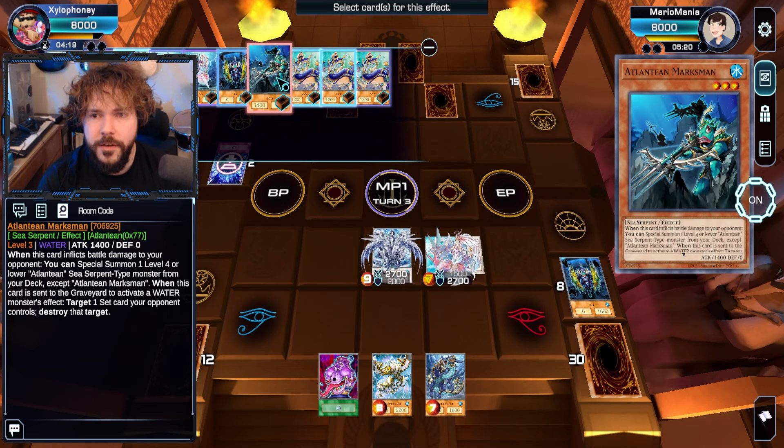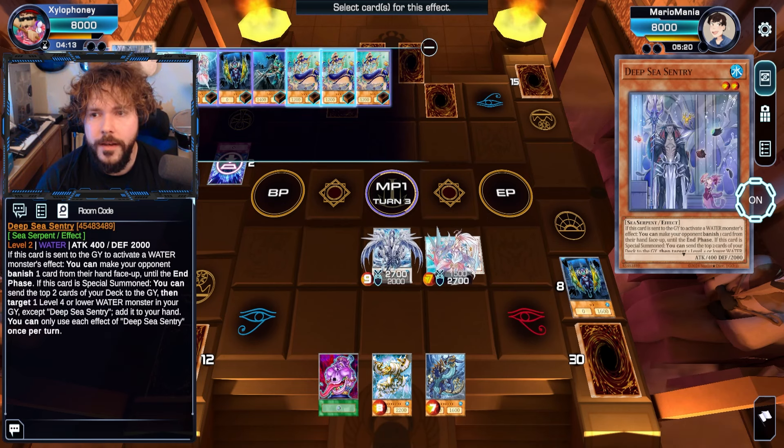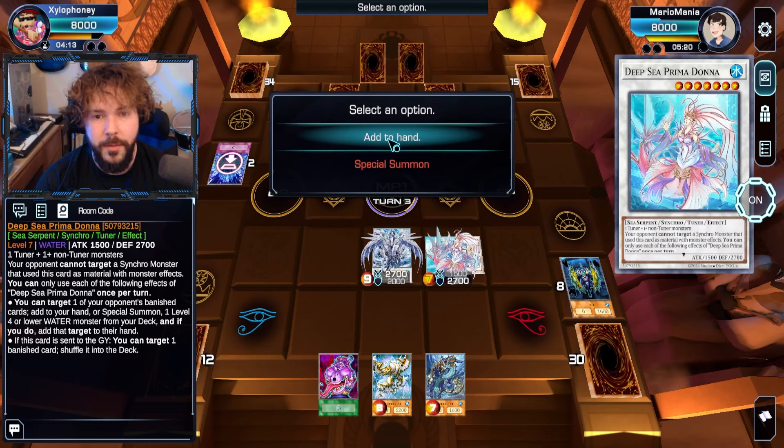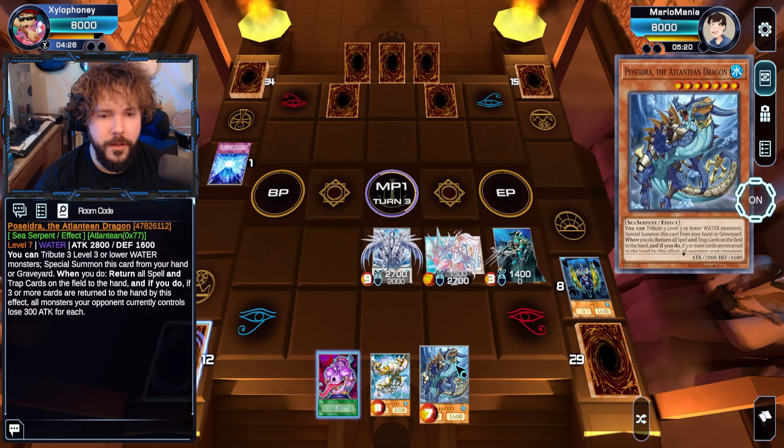I'm still in Main Phase 1, so I could benefit from just adding my one copy of Marksman here. Why not, I'll do that. Or I could just do more Neptabyss, but I think Neptabyss already used his effect — probably. Might have been last turn, actually. But here we go. There you go, you got your guy back.